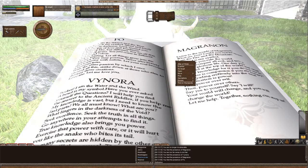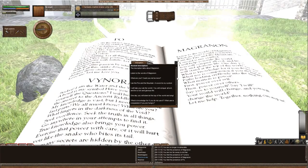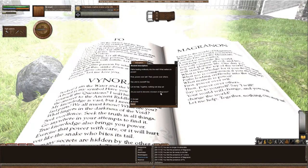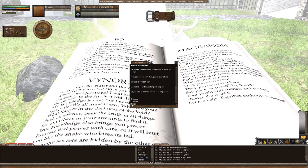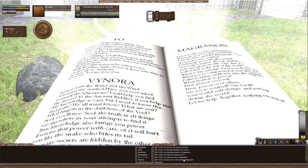So let's choose number two, which is Magranon. I can read about Magranon. I want to actually — do you want to become a follower of Magranon? Yes, I'm going to accept your invitation and I'm going to send it. And all of a sudden, you have now converted to Magranon.